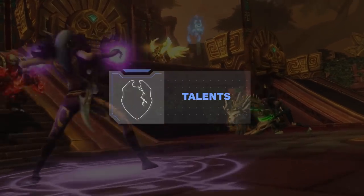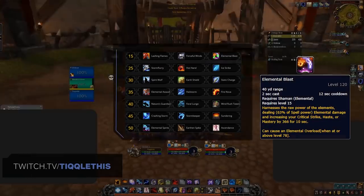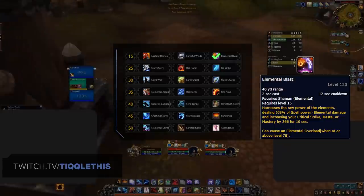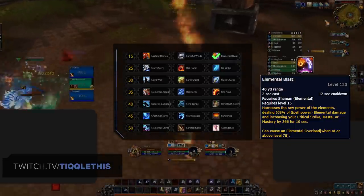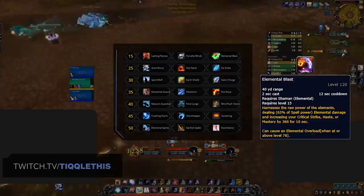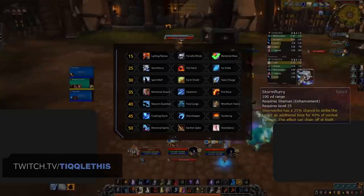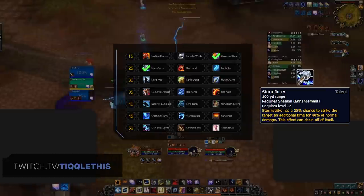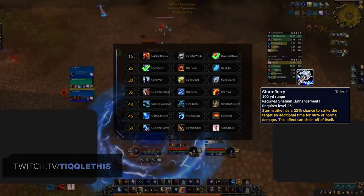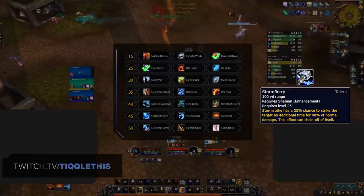Next up, let's go over each of your talents and discuss which your best ones are and why. On the first row, the pick is going to be Elemental Blast. This does some decent damage as well as providing you a boost to Crit, Haste, or Mastery, and compared to the other options, this just provides the largest increase to your burst damage. Dropping down a row, the recommended pick is Stormflurry. Stormstrike is going to be a large amount of your overall damage, and with this talent potentially giving you multiple procs in conjunction, it will make it the preferred talent on this tier.